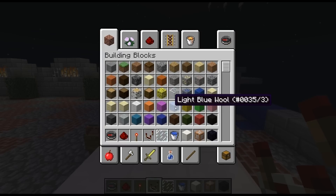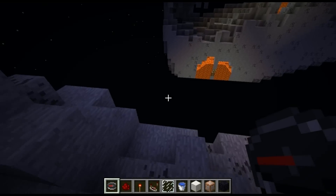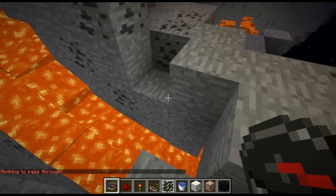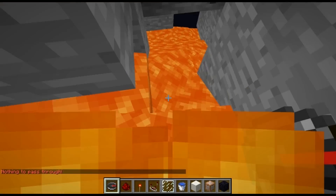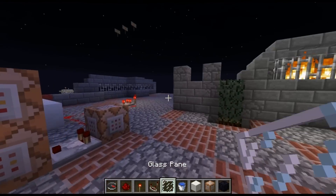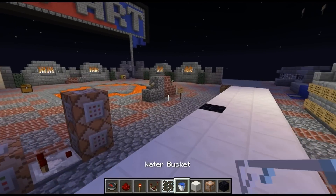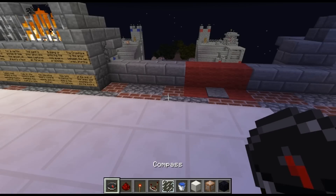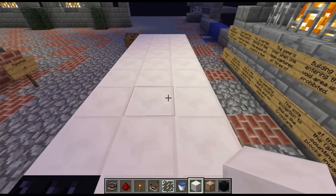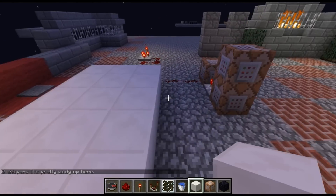Why the fuck aren't ladders in transportation yet? I bitch about this every day! They're in decoration, because they're decorative. They don't actually function yet anyway. I can make it one block to the side — let's make it minus one. It only works on one person at a time, but we should use it.